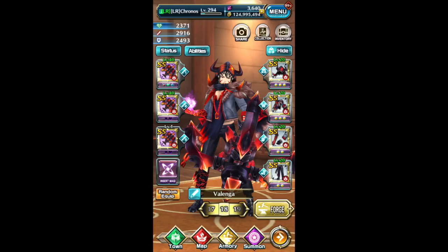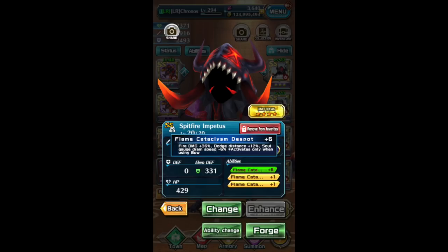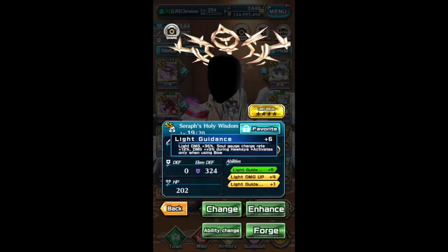Now we'll start with the Armor from the Valenga set. Flame Cataclysm Despot: Fire Damage plus 36%, Dodge Distance plus 12%, Soul Gauge Drain Speed minus 6%. Then with the CL Armor piece, Light Guidance: Light Damage plus 36%, Soul Gauge Charge Rate plus 12%, Damage plus 12% during Hawkeye.